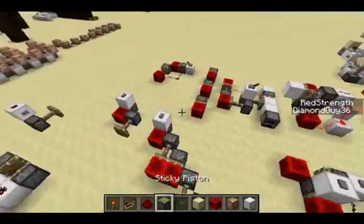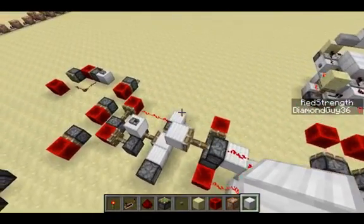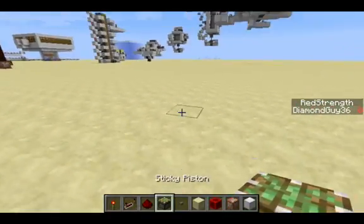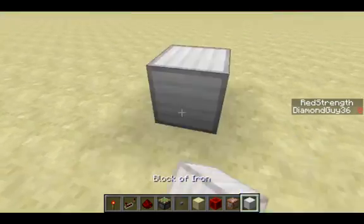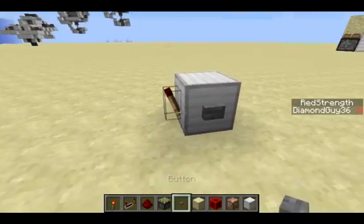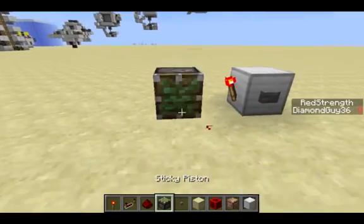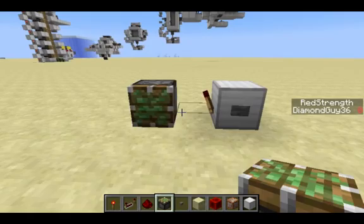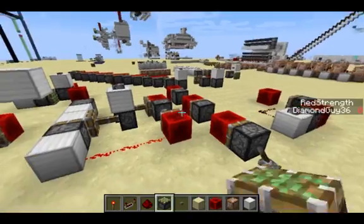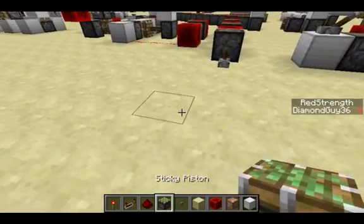This very short pulse can be used to make an instant NOT gate. Normally, a NOT gate in Minecraft uses a redstone torch, but these have a one tick delay. As you can see, there's a short delay before the piston gets retracted, and these short pulses can completely eliminate it.